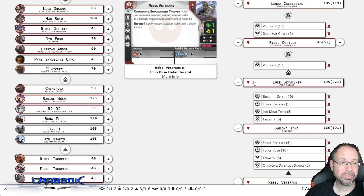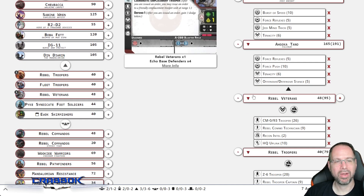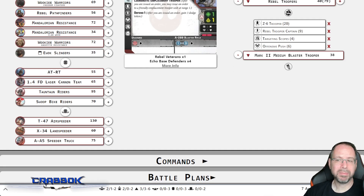That puts me right at 800 points. If we want a bid, we could drop Duck and Cover off Lando and potentially drop Recon Intel off the Rebel Veterans — those are two easy drops. But I don't believe in bids. I believe in having a list that's going to have a good time regardless.